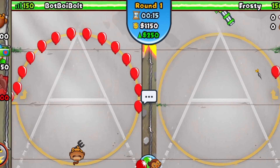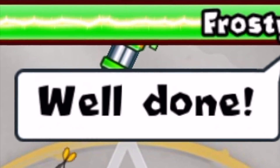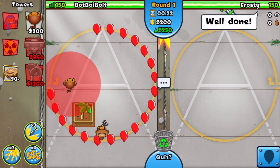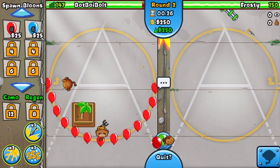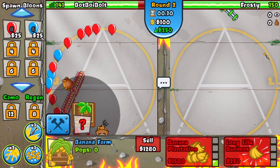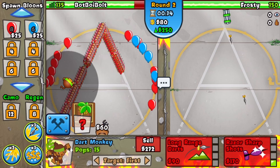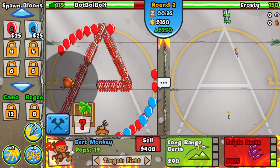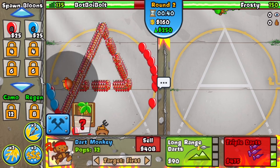Frosty started off with the Dartling as his first bomb power tower, so it looks like he's also going to be anti-stalling, meaning this round's gonna end a little quicker than anticipated. Right at the start of round two he's probably going to be sending me some eco — and yep, here come the dreaded constant reds. Is he eco-ing on this map? He might just be, ladies and gentlemen.